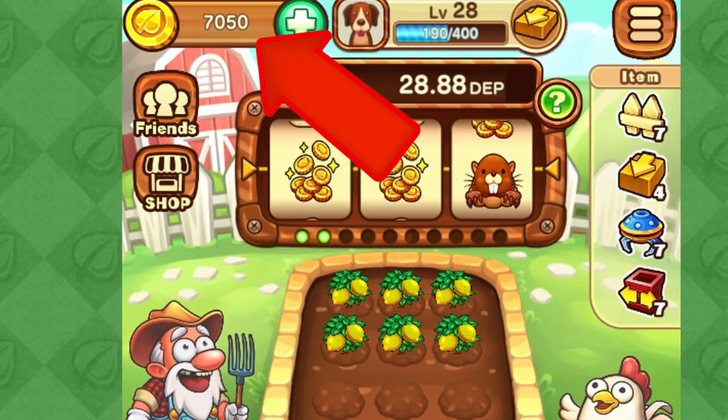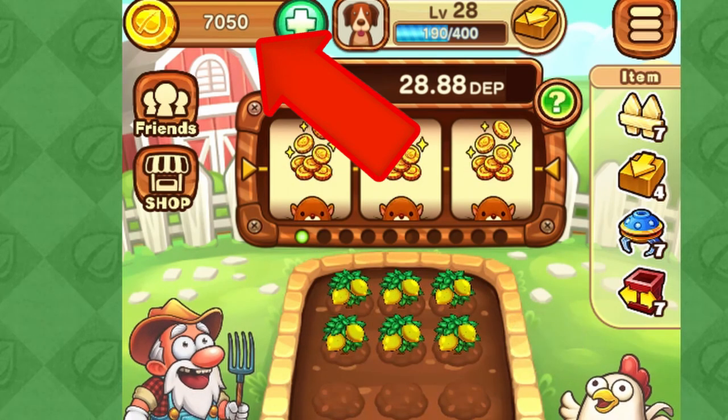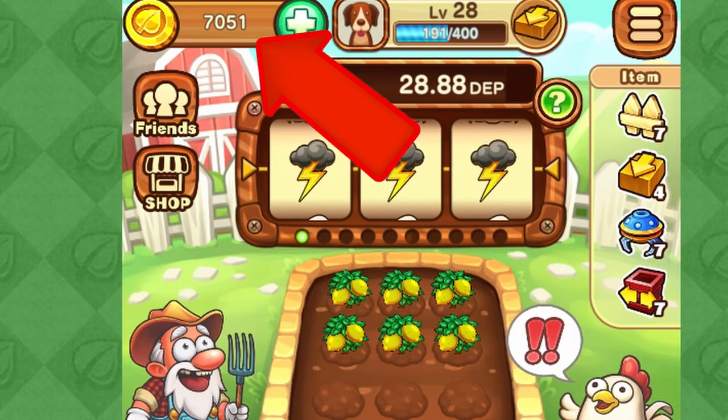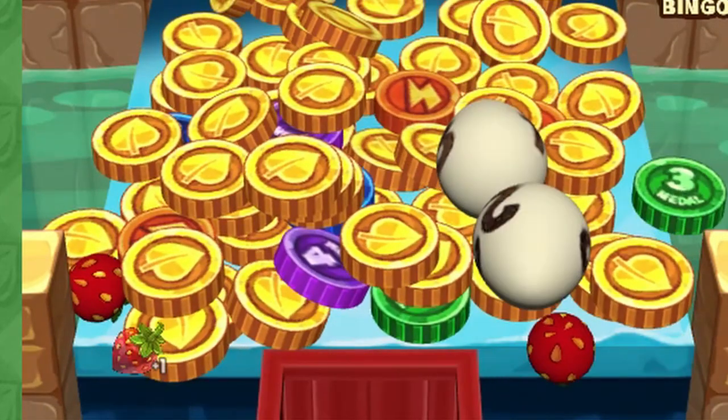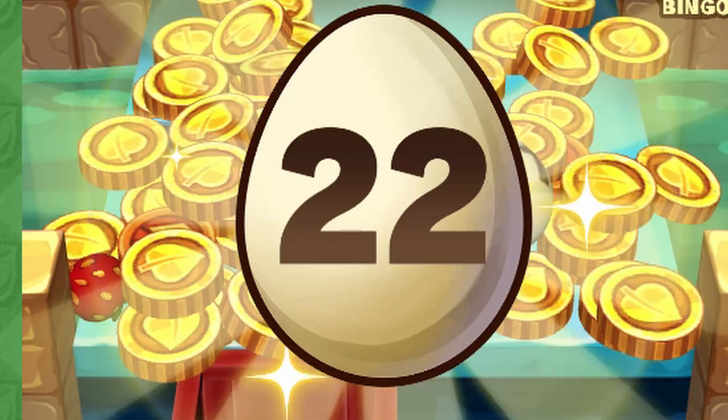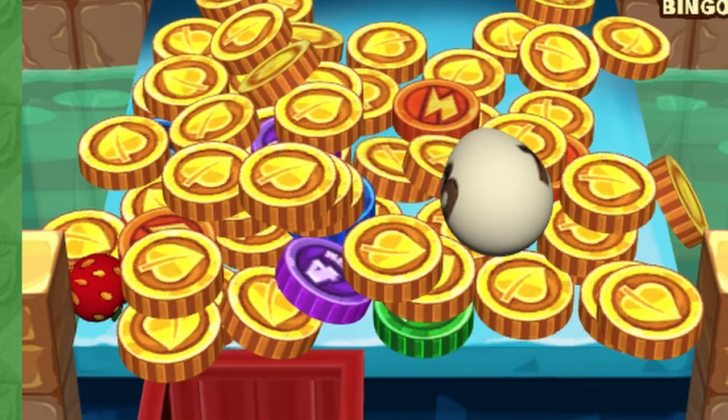The coins come from your wallet. When you're just starting, you will only have 30 coins, so you need to be careful in dropping them. The goal is to drop the coins inside the coin bucket. The coin bucket moves from left to right.